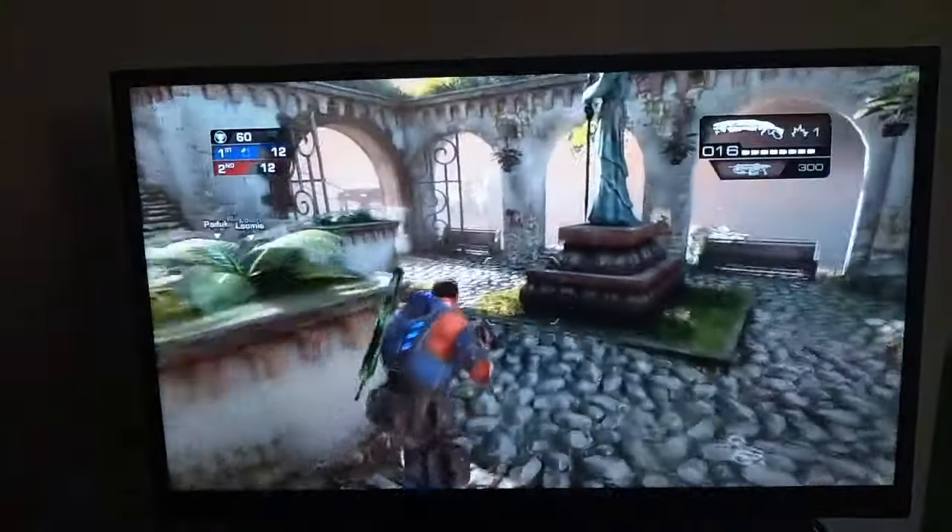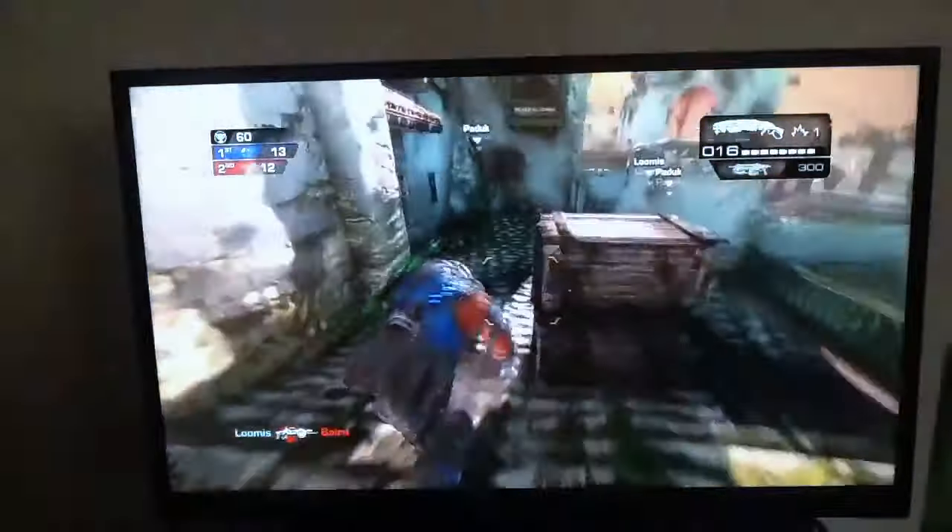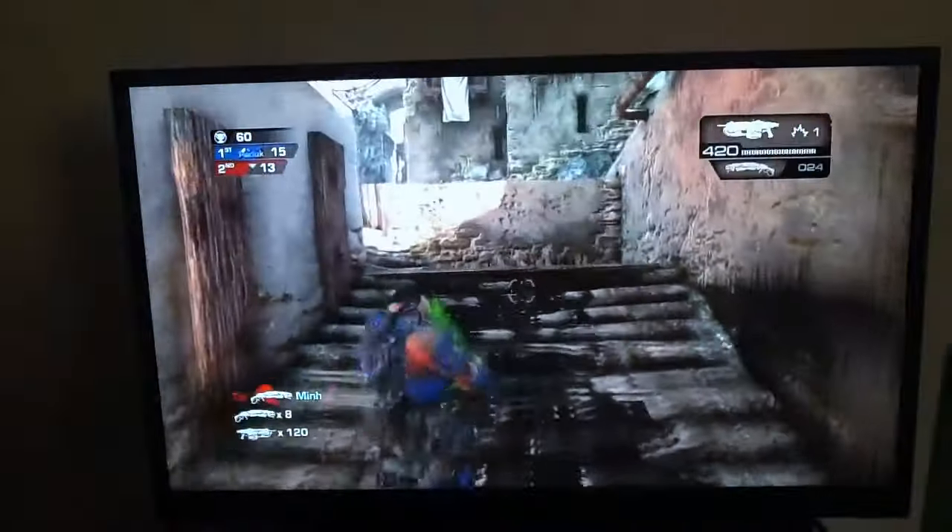Also, you can do a thing called wall bouncing, which is like this. I'll show you wall bouncing — it has to be a small enough space, so over here will be perfect. See what I do right there? It's A, A, A, A — don't double-hit A, because if you double-hit A you'll jump over. Just hit A, A, A, A. You'll confuse the enemy — they'll sometimes just stop and figure out what happened when you kill them, because you will kill them.